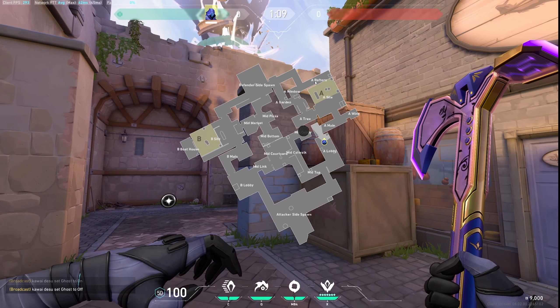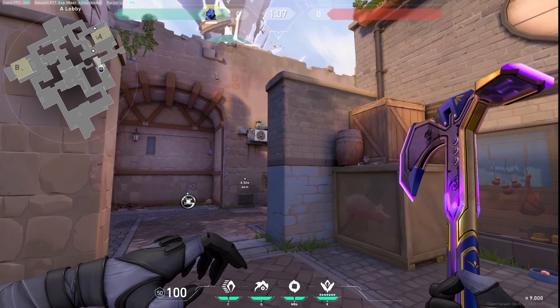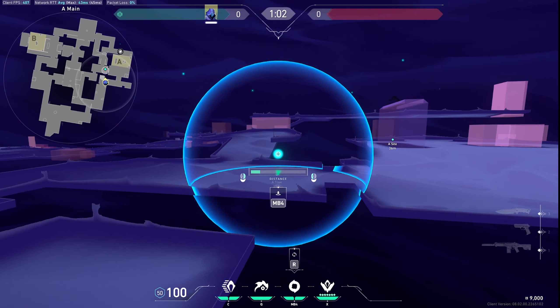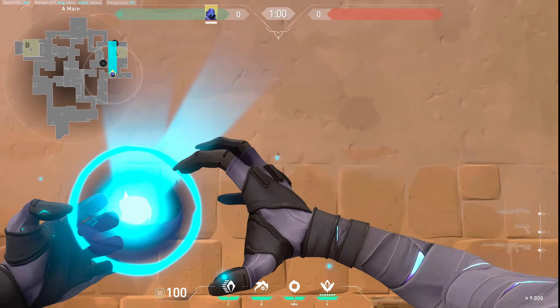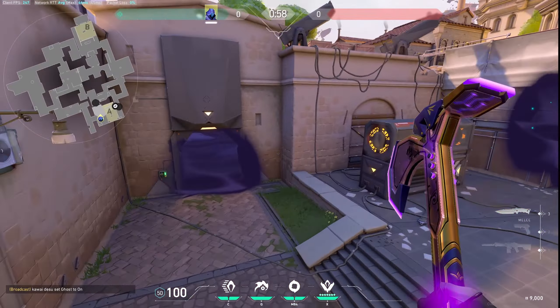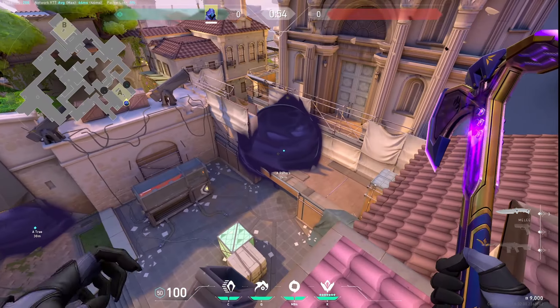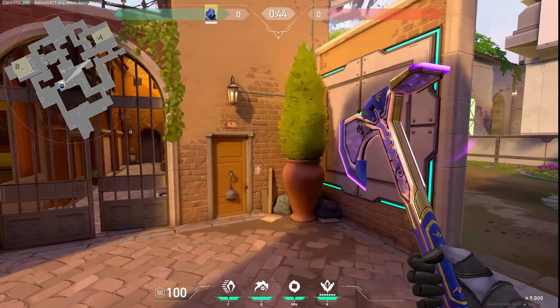For the attacking side in A main, what you have to do is smoke A rafters and A short. First you smoke Heaven, then you smoke Short, and then you flash for your team. These are the default smokes for A site while you're attacking.